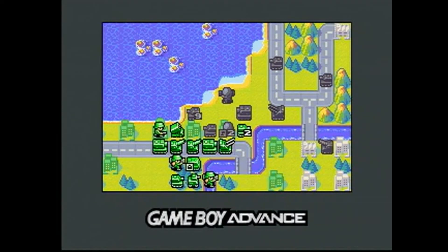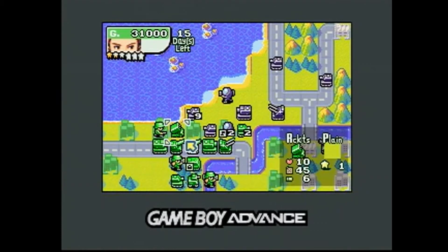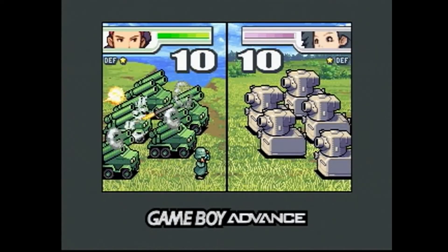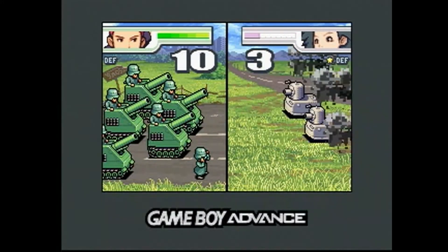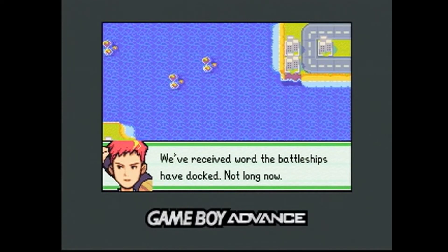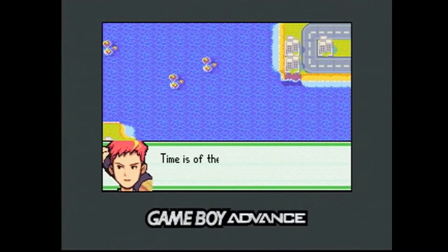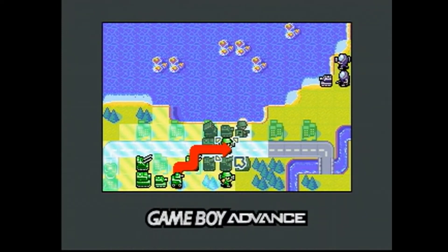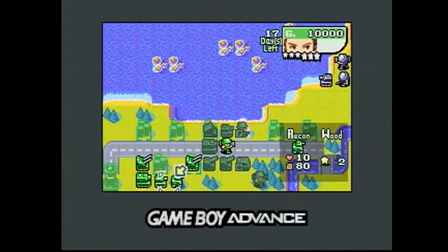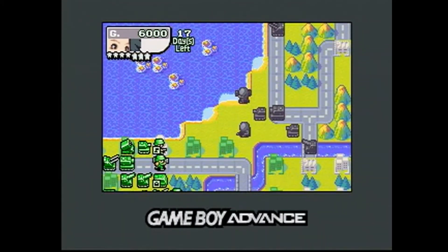One of the key differences in Advance Wars 2 is that there are now many more COs to choose from. In the original game's campaign you only played as the Orange Star Army with really three COs, and fought against many others. But the plot of Advance Wars 2 pits all the old COs and some new ones against a common opponent — the Black Hole Army. Over the course of the campaign, you'll get to play as pretty much all the old COs as well as some new ones. Each CO has unique properties and special abilities, and now they each have two powers — including a second tier of superpowers you can charge up by biding your time, which can really change the course of a battle.